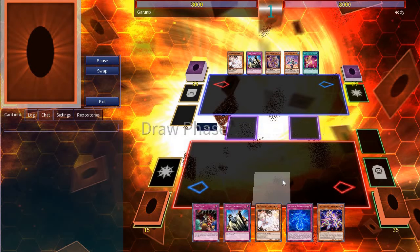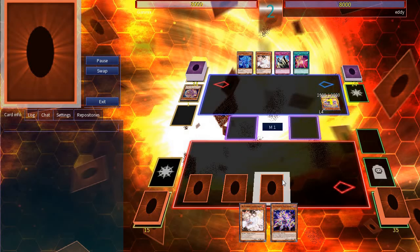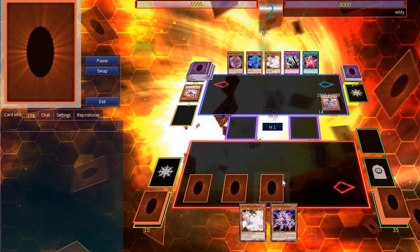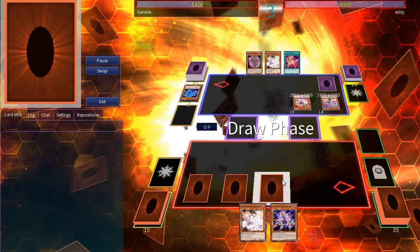In the third duel, I'm going first again. I start off by setting three cards and passing. On Eddie's turn, he summons Chocolate, activates her effect discarding Apprentice and drawing a new one. Then he activates Souls, sending Magician Girl to the grave then summoning her. During the battle phase I take 3600 damage. He sets a card and passes turn.